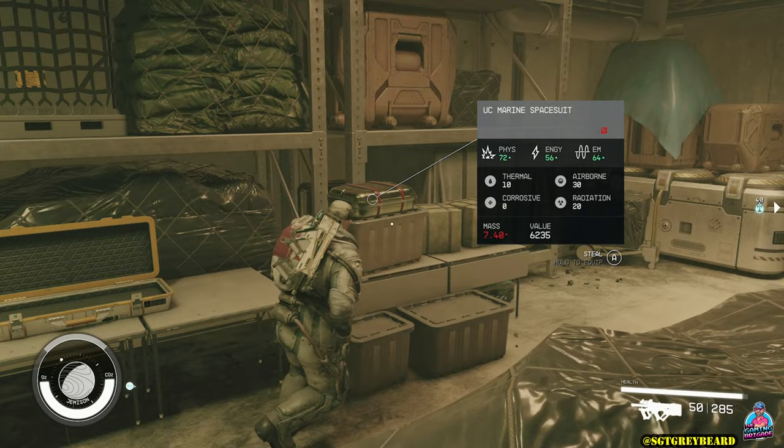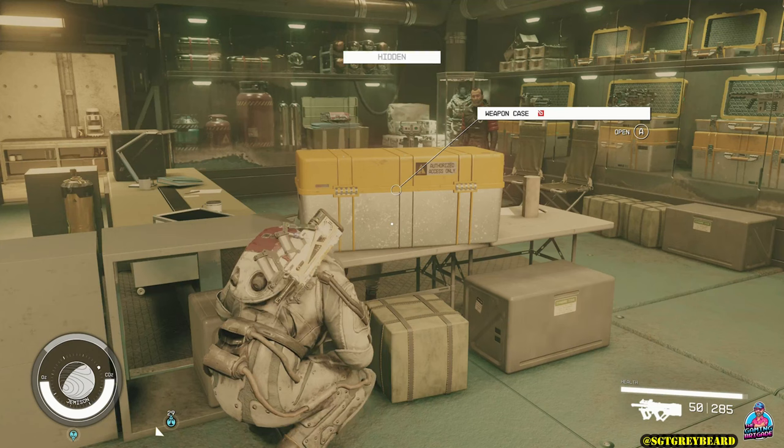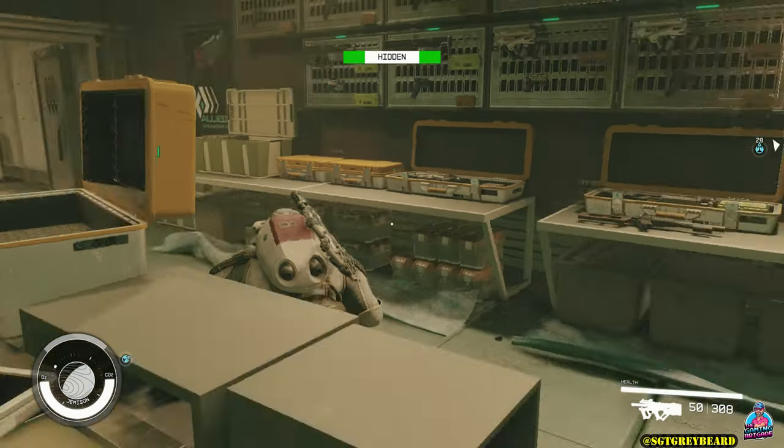Picking the weapon up does get a little bit tricky because the case that the micro gun is in is on the desk right in front of the owner. You're going to use this desk as your best friend — stay close to it. Once you are hidden for long enough, just open it as quickly as you can and then you are totally good to go.